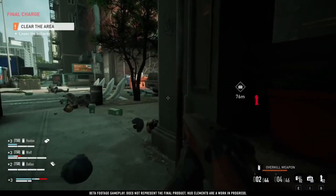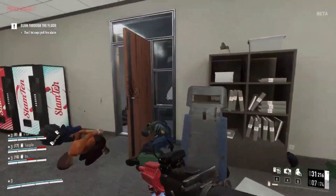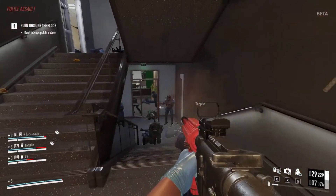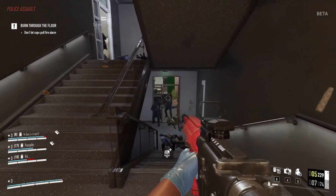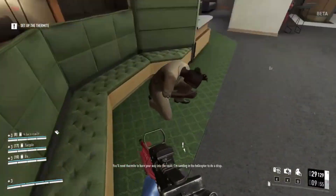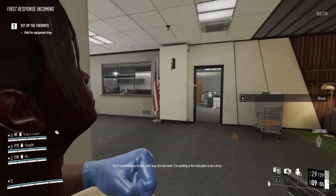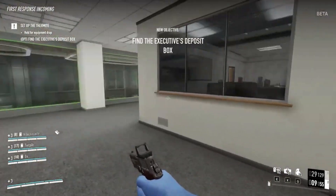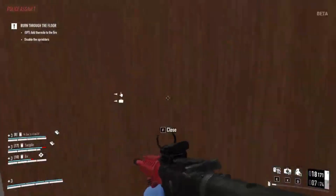Right from the get-go, Payday 3 feels like a significant upgrade from its predecessor. The movement and gunplay are smoother and more realistic than ever. You'll find yourself moving faster, and new maneuvers like sliding add a whole new dimension to both combat and stealth. The weapons feel punchier and more satisfying, although they come with smaller magazines and longer reload times. Plus, you can now use civilian hostages as meat shields, forcing enemies into melee combat to avoid harming innocent bystanders — a neat addition to the gameplay.